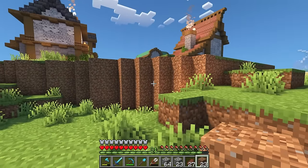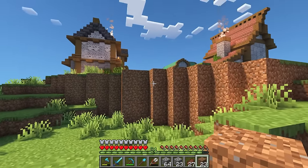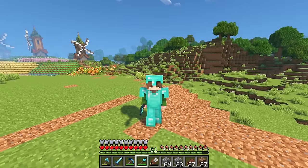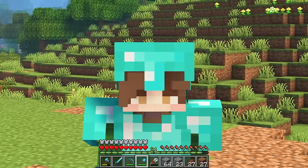I also left a really steep edge on the back here, because I figured this could be a really nice retaining wall for the city when we build it out a little bit more. With this spot all sorted, I think we can just figure out how we're going to build this thing.